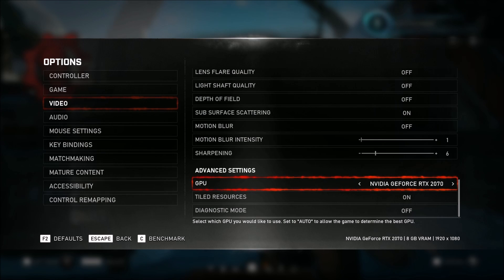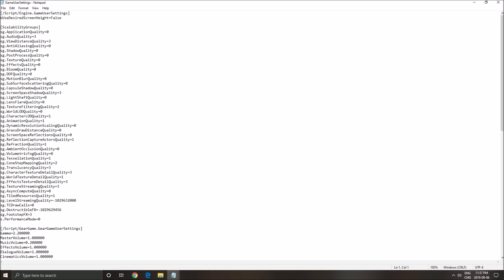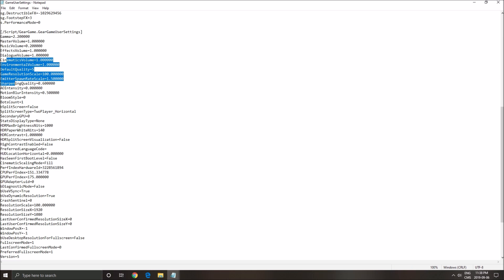That's about it for the graphic parameters inside of the game. Now let's go to the config file. To find it, you need to go to C drive, Users, the name of your computer, AppData, Local, Gears 5, Saved, Config, PC. After that, you need to open the GameUserSettings file.